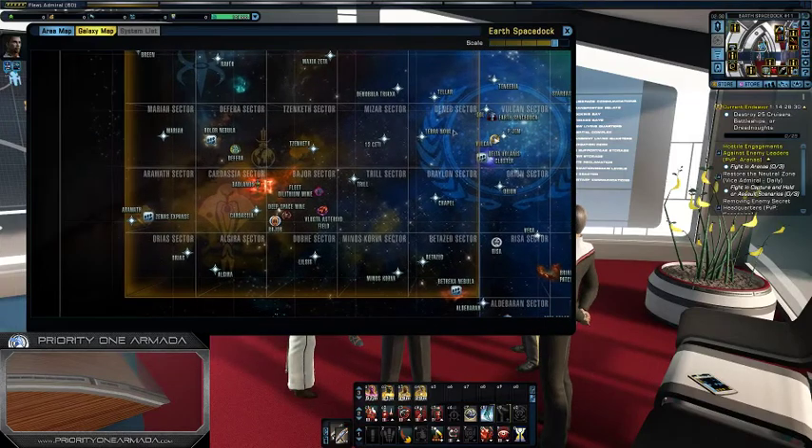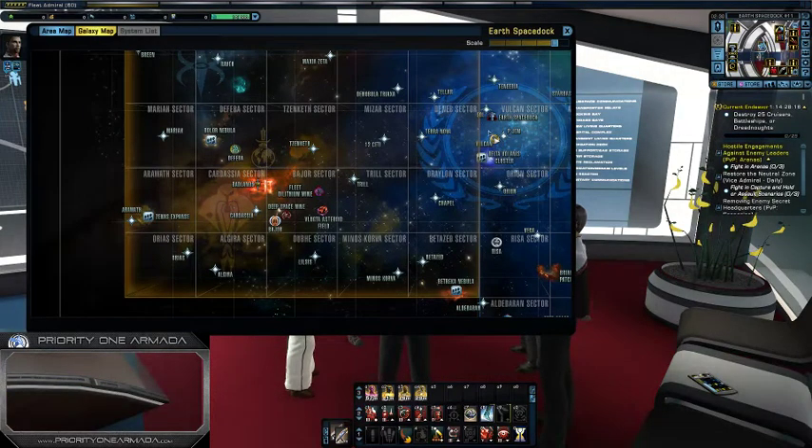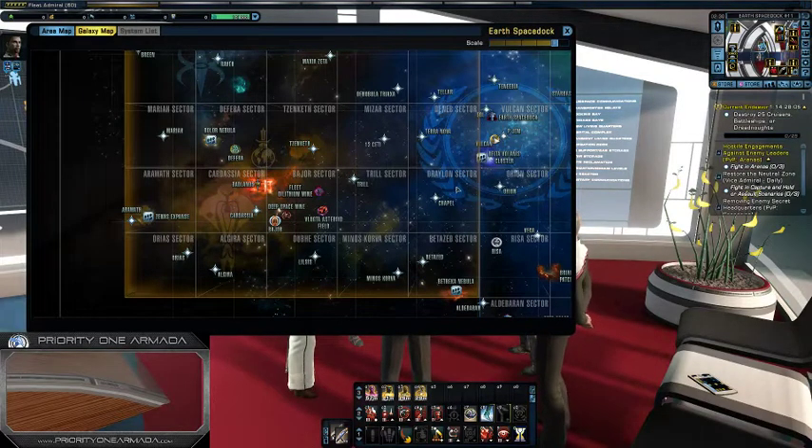You want to go into the alpha quadrant. These three sectors form a sector block, and the same for the next sets. Basically you come in, check your map, check your first officer, then head south. Once you cross the border here you're into a new sector block and you will have more missions. Keep on going south — once you cross the next border you will get another batch of missions.